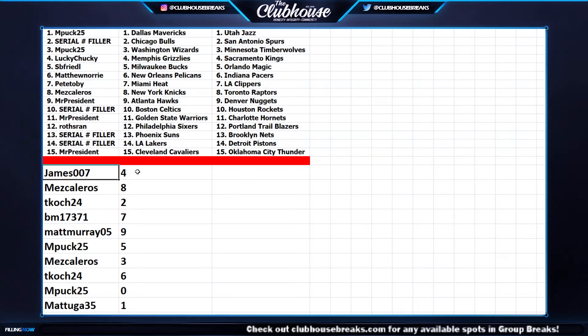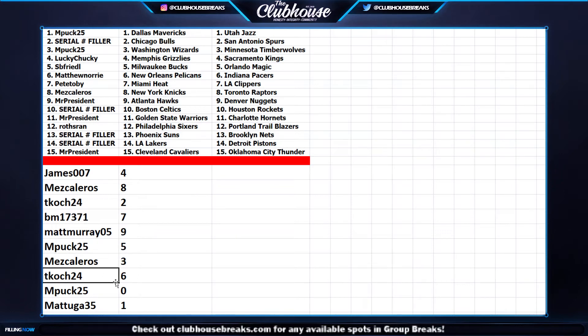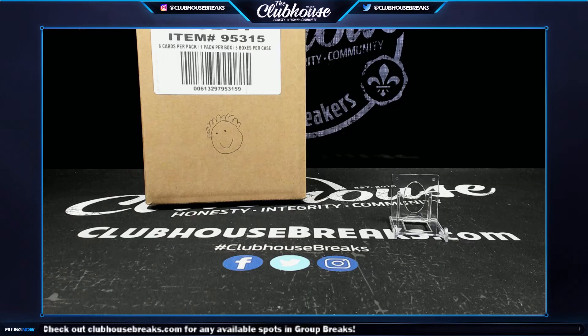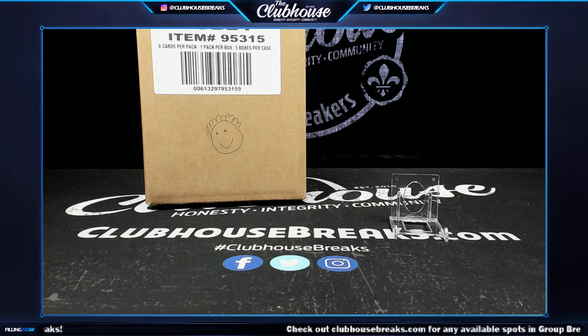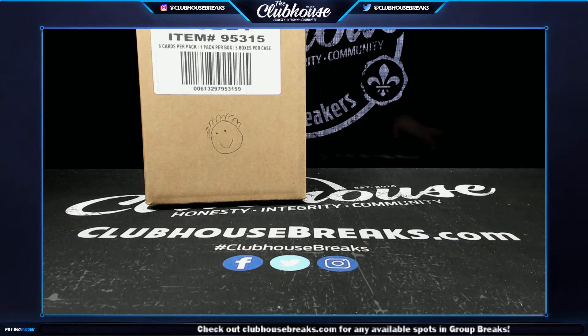For the serial number teams: James, you got four. Mezcal, eight. T-Cook, two. BM, seven. Matt Murray, nine. MPUC, five. Mezcal, three. T-Cook, six. MPUC, zero. And Matt UGA, one. Let me get my team set so I can keep track of which teams are hitting — that way we know who has insurance coming at the end of the break. Good luck, everybody. Immaculate Basketball — high risk, high reward.